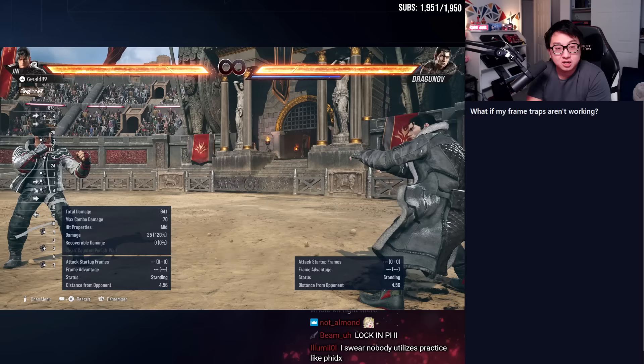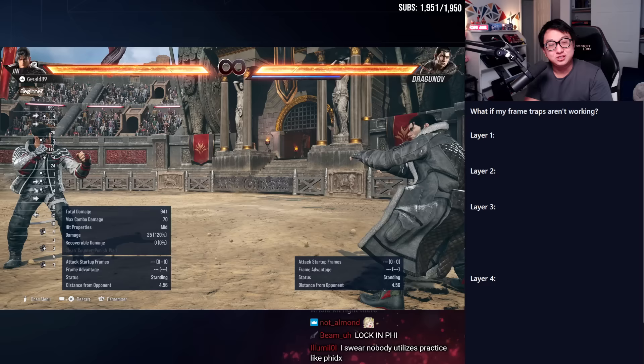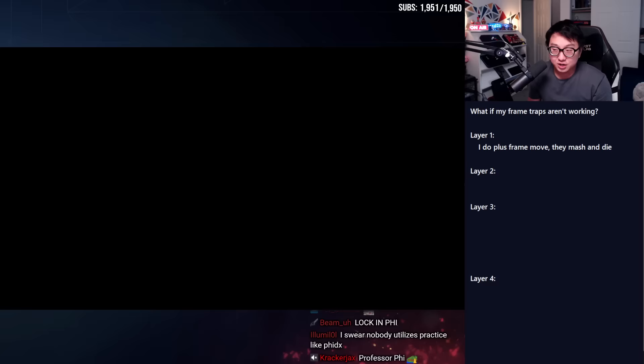What if your frame traps aren't even working? I want to talk about this in a layered way. In fighting games, we talk about layers as mind games — or mind games in the form of layers. You talk about your option as layer one, layer two is your opponent's counter, layer three is your counter to their counter, and by the time you reach layer four it wraps back around. Let's talk about it in the context of frame traps.